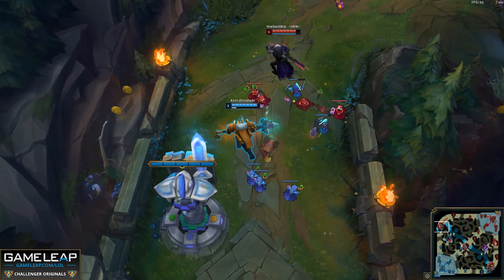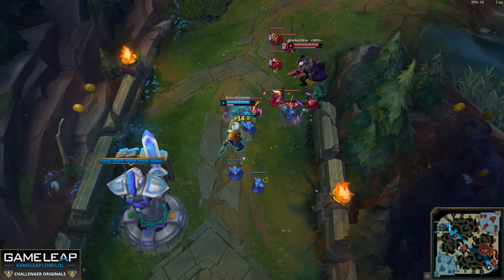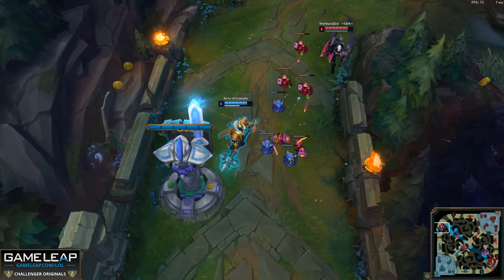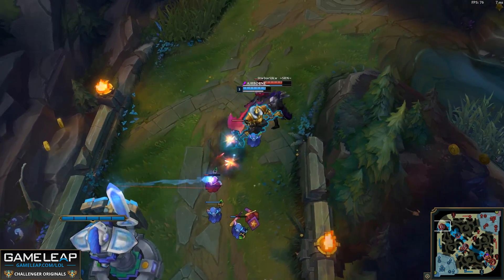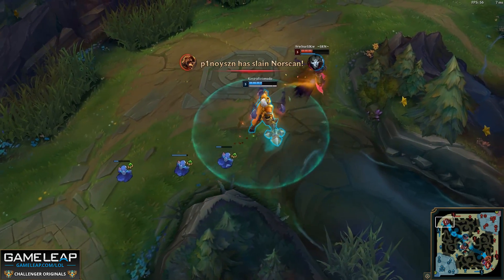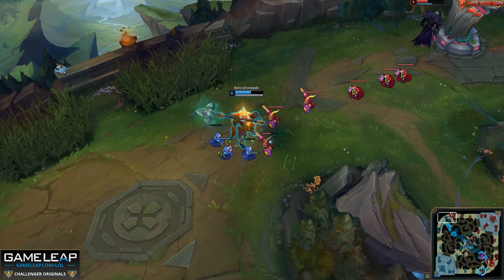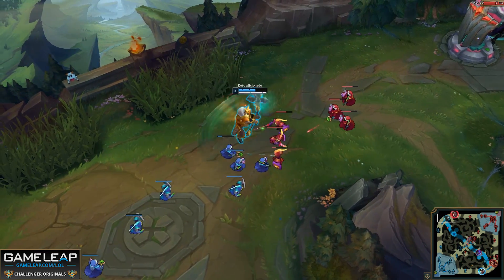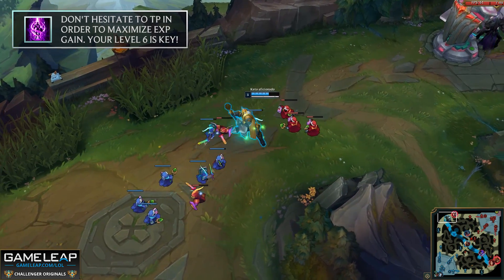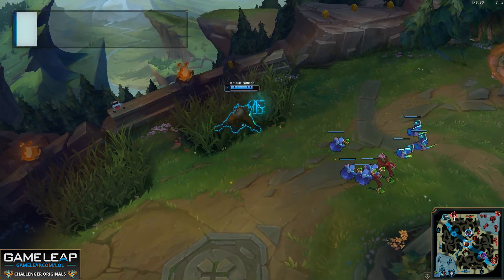Once you do have your level 3, you pretty much sustain through any lane with Doran's Shield, Second Wind, and Revitalize paired with your W. Even if you do take a bad trade, you can just stand back on the wave and let your Doran's Shield and W's heal you. Make sure you're getting as much XP early into the game as possible, teleporting back to the wave whenever you have to. For a lot of matchups against Mordekaiser, the only way you can lose is if the other champion gets level 6 before Mordekaiser, so XP advantage is a huge thing here.